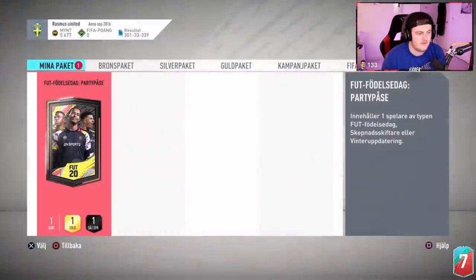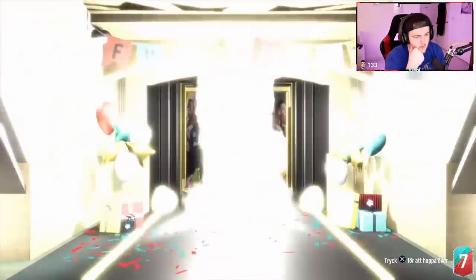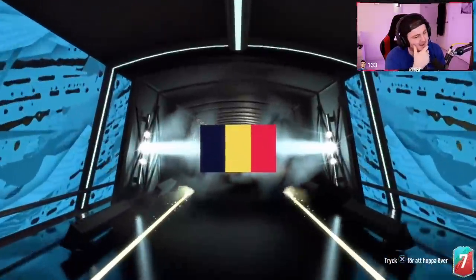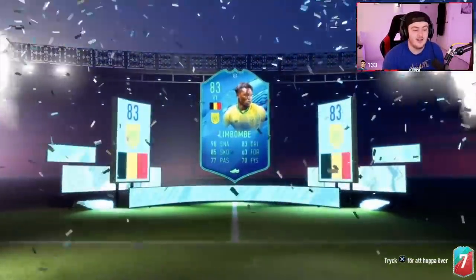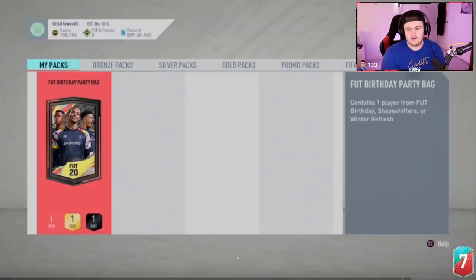Now the FUT Birthday Bag — show us something good. I want to see a big pull. It's a Winter Refresh — go away! We escaped him for so long. We didn't even get Limbombe last time. I don't even want to look at him. That was supposed to be a FUT Birthday.